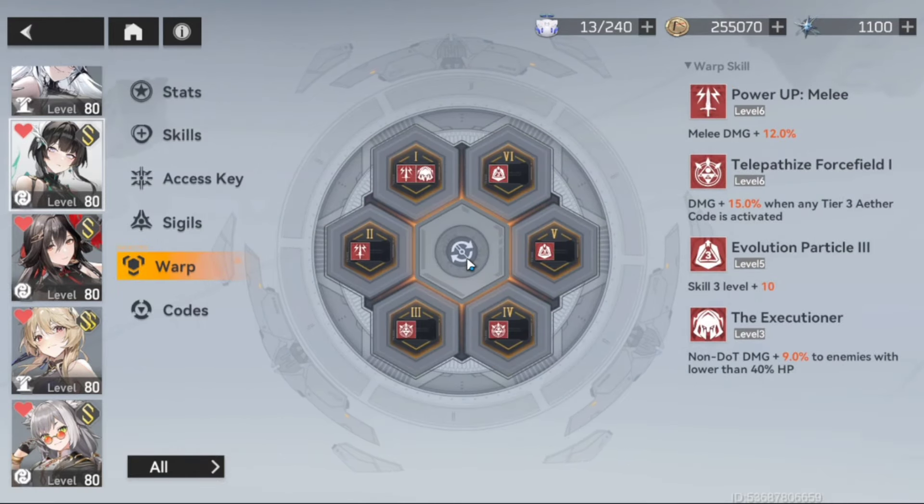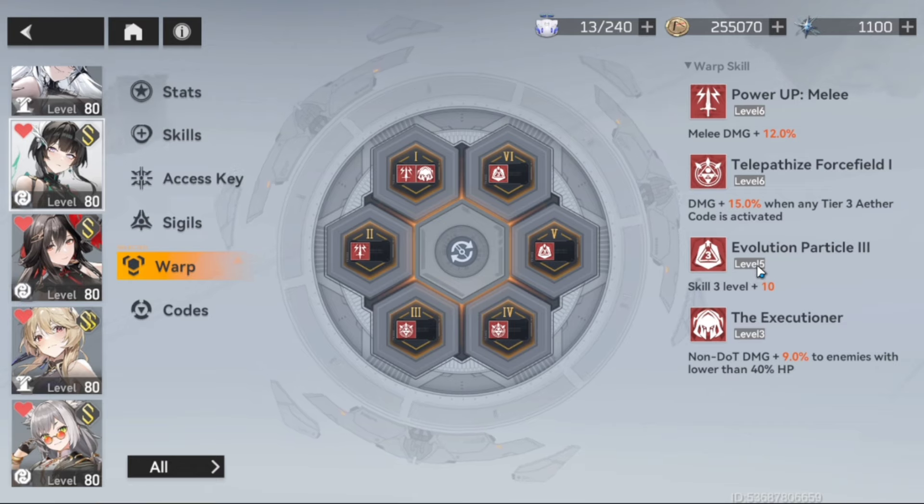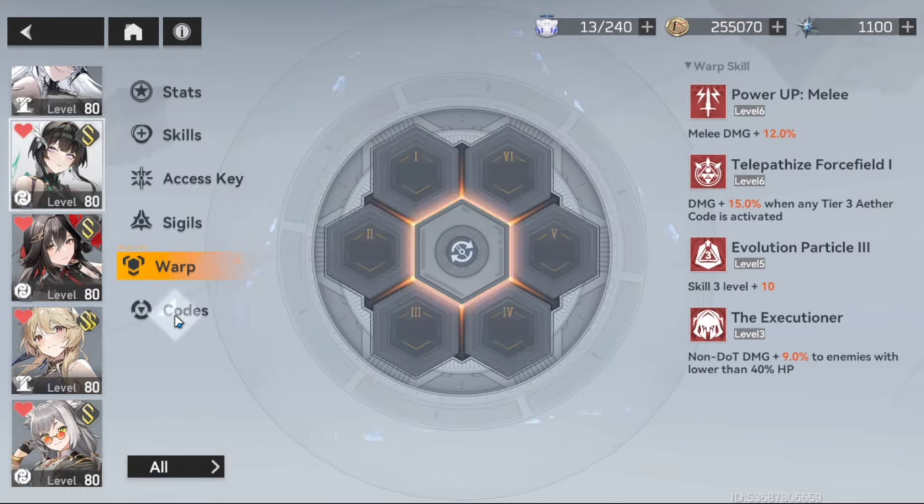Moving on from there, the last thing I did in terms of upgrades is a few more warps — resources are still at a bare minimum, but I did get a couple more. You can see the direction I'm going: I went all in on skill three as much as I possibly could, and that's just because I'm spamming skill three. I went with the yellow code, and I think the yellow code makes skill three more optimal.